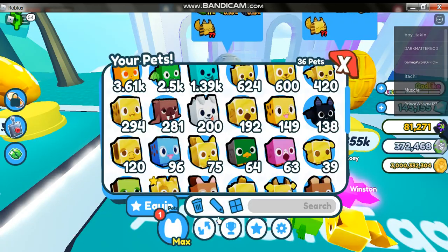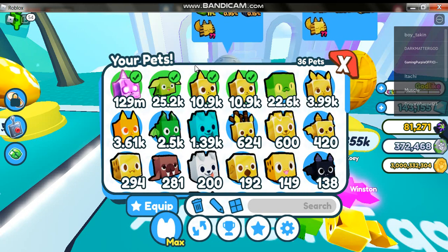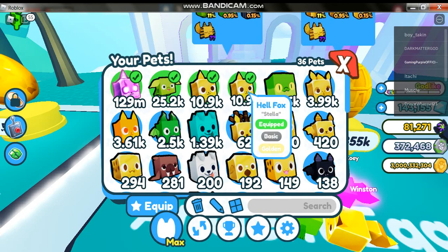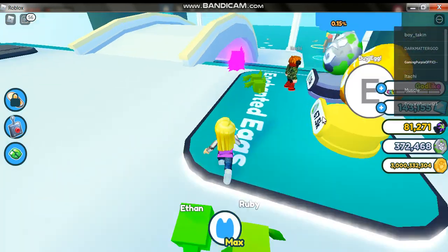I got a green cobra! Let's see the green cobra's rate — it is 22.6k. Oh my god, this is so amazing. I'm gonna equip the cobra. That is the egg result.